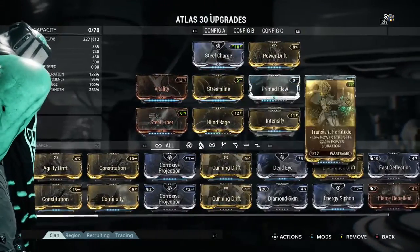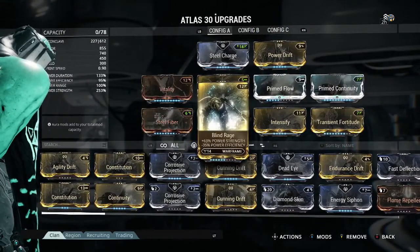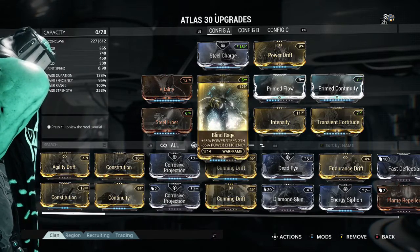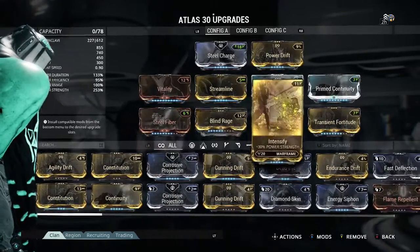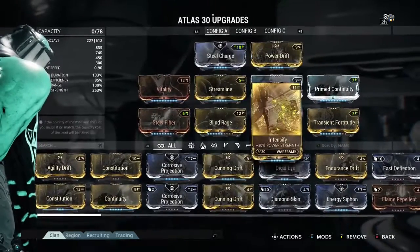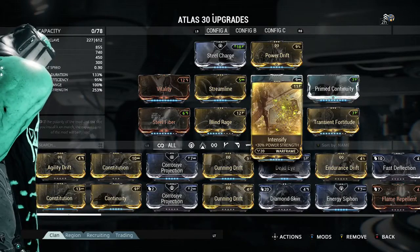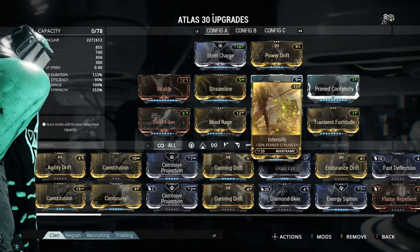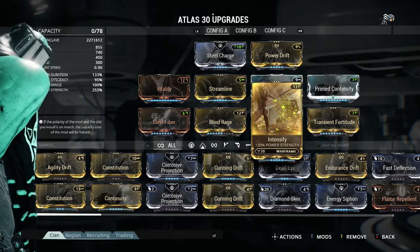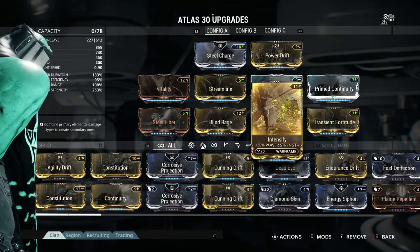I have heard that there is another mod coming out for Atlas. It hasn't been confirmed yet, but it is on PC so I am assuming it is definitely going to come to the Xbox, which is what I am playing currently. I would definitely take out Intensify and put on the new mod, because the new mod gives you one Rumbler but it is like double the size and has taunt — which means all the enemies in that proximity will go and attack him over you or anything else. So I am assuming you can use this, depending on which will be greater.